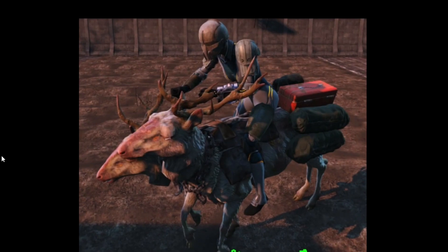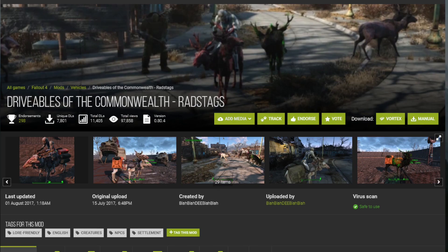And lastly, we need Roach, but that's not going to work in the Commonwealth. So the next best is Radstags. This mod lets you ride Radstags, which should work perfectly for Geralt of Rivia and temporarily replace Roach for the wasteland. Enough talk about mods — let's get into the gameplay.